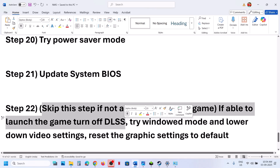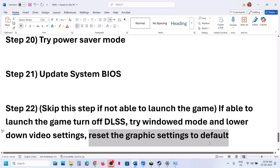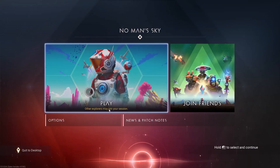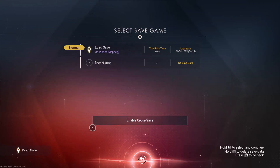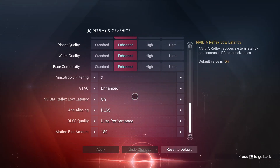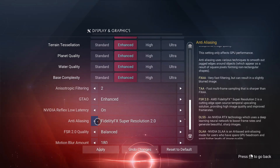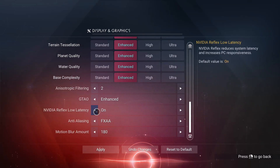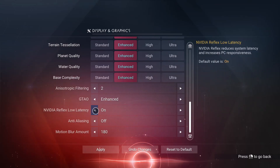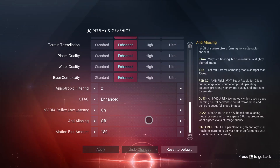If you can launch the game, try turning off DLSS, switching to windowed mode, and lowering video settings. In-game, go to Options, then Display and Graphics, and scroll down to Anti-Aliasing. If this is set to DLSS, turn it off — this has worked for many players. Apply the change and check.